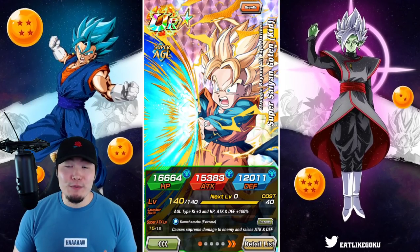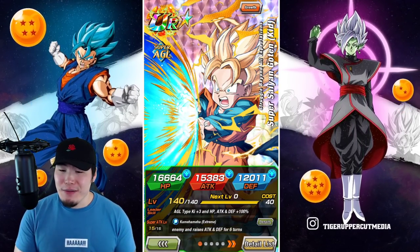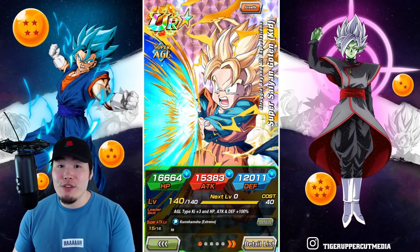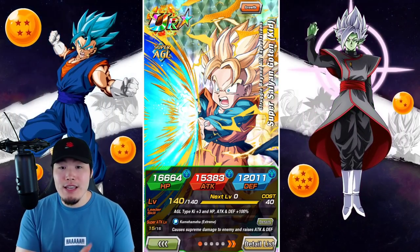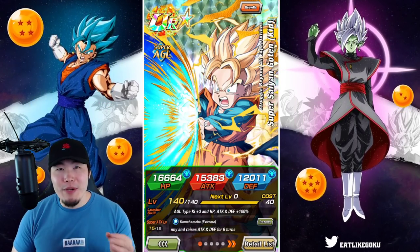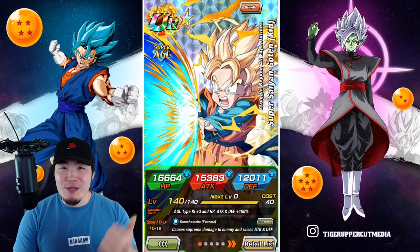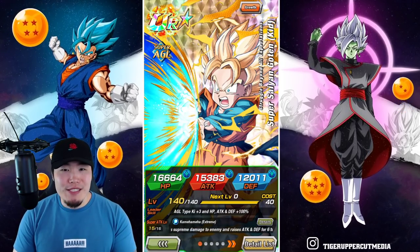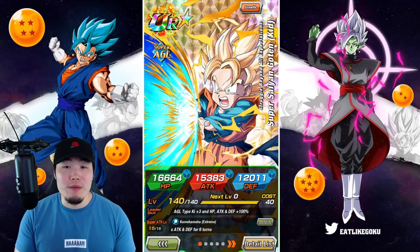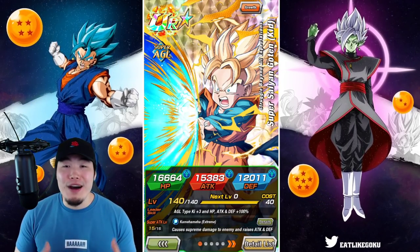If we were talking about two summonable LRs or two Dokkan Fest units, that's a completely different story because that's going to be much less accessible to the average player. But these two units are super old, they're extremely common, and I'm pretty sure they've been offered for free multiple times in the Baba Shop through those thank you gift cards or wish strips, so most people should have them. And now with their Extreme Z Awakenings, they are absolute monsters, man.